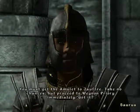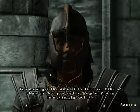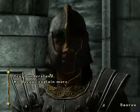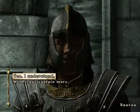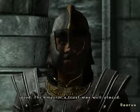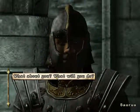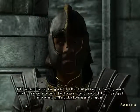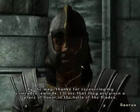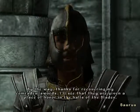'You must get the Amulet to Jauffre. Take no chances — proceed to Weynon Priory immediately.' I don't need another explanation, I'm actually fine. 'The Emperor's trust was well placed.' What about you — what are you gonna do? You gonna die here too? 'I'll stay here to guard the Emperor's body and make sure no one follows you. You'd better get moving. May Talos guide you. Thanks for recovering my comrade's swords — I'll see that they are given a place of honor in the Halls of the Blades.'